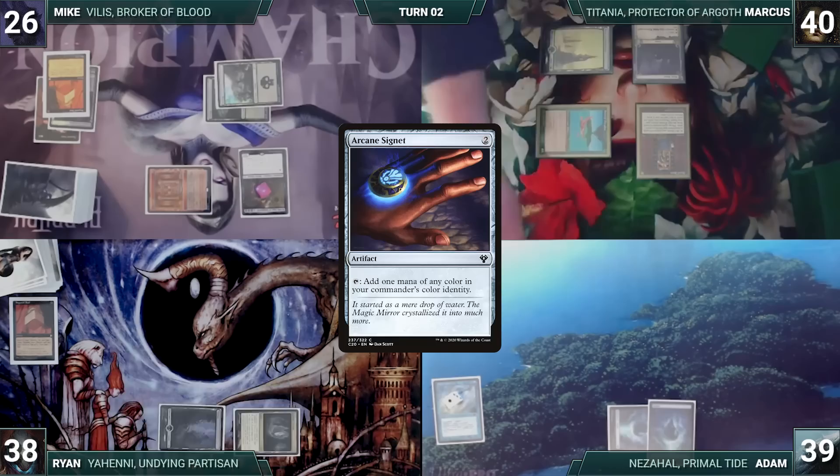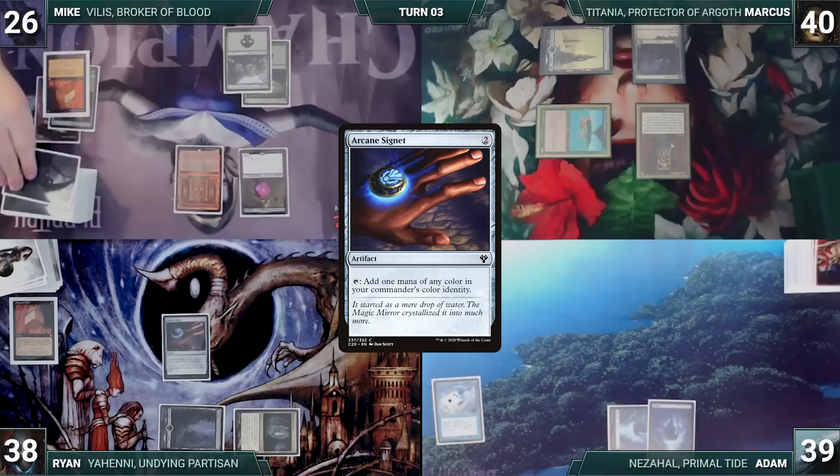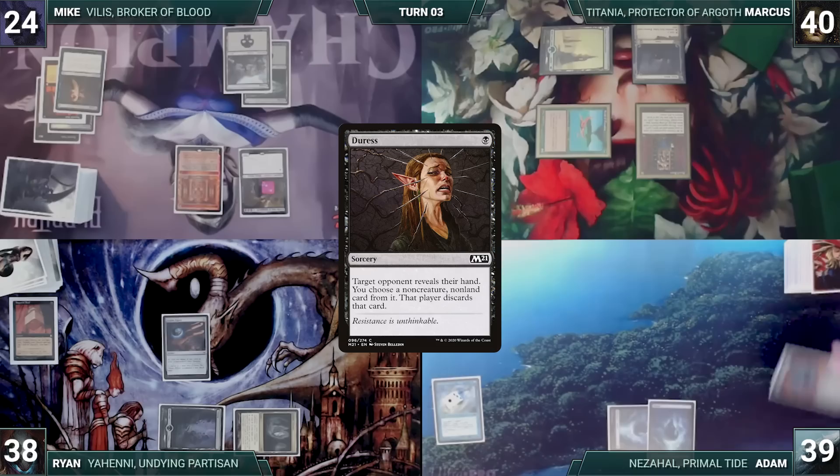Ryan draws and plays a Cavern of Souls, naming Vampire as it enters. He casts an Arcane Signet. Remora triggers and Adam draws. During his upkeep, Mike wins his Mana Crypt flip. He draws and pays 2 life through Kirik to cast Duress, targeting Adam. Kirik triggers and gets a counter. Remora triggers and Adam draws. Duress resolves — Adam reveals his hand, and Mike has him discard a Force of Negation.